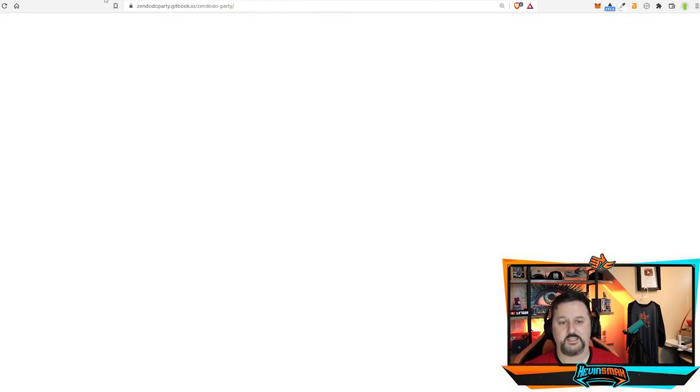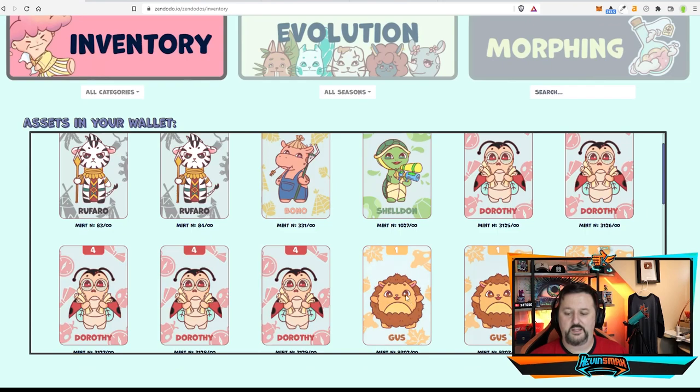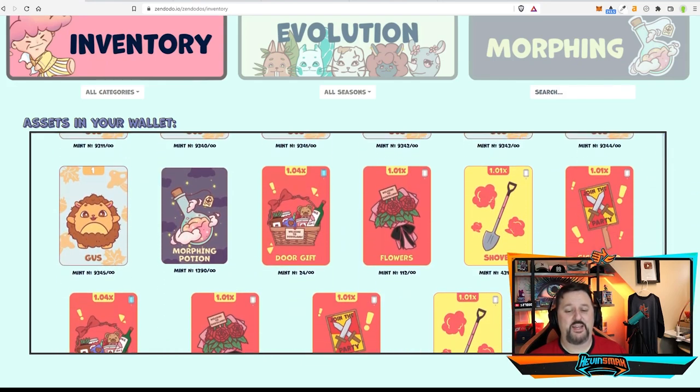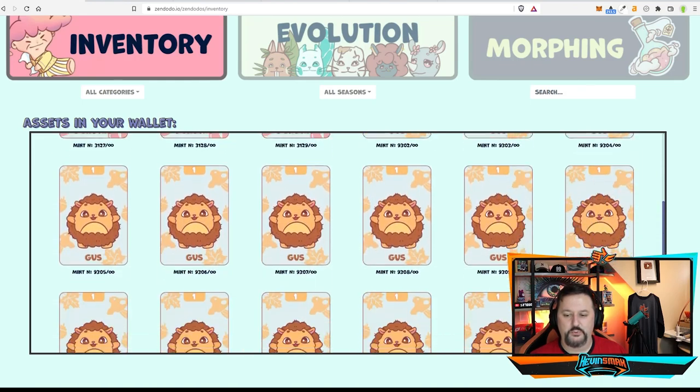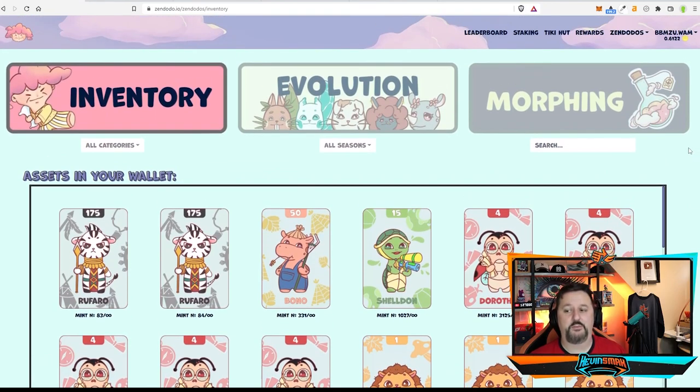So what is this game? You have these Zendoodoos and you can evolve them. If you take three Gus's, you make a Dorothy. Three Dorothy's go into a Sheldon, three Sheldons into a Bono, three Bonos into a Ruffaro, and three Ruffaros go into the top card. We almost had two Ruffaros — we needed one more to get three, but we missed the third one. To get two is crazy though. We have a bunch of Gus's so we're going to show you exactly how to evolve.